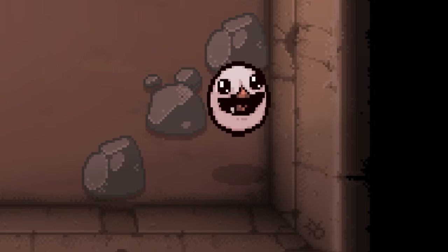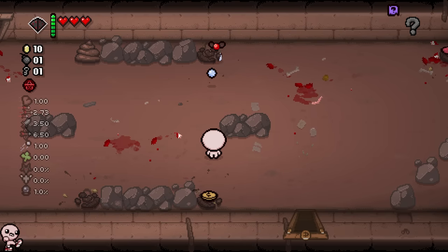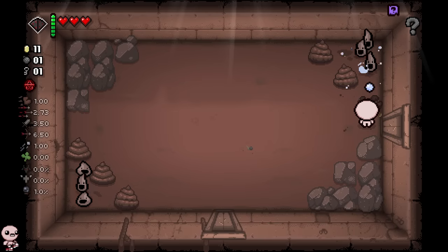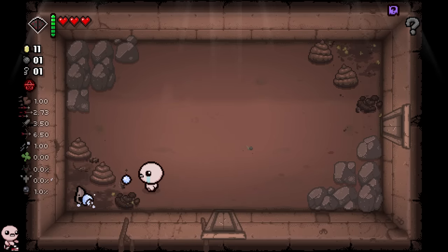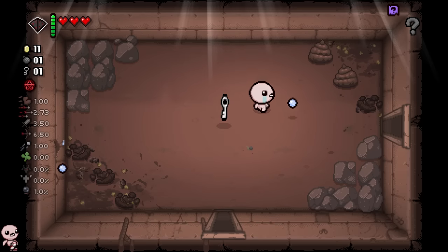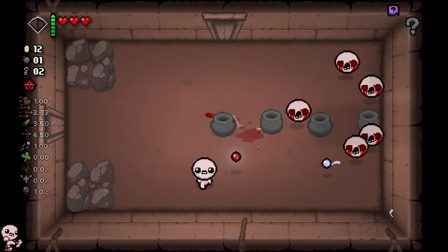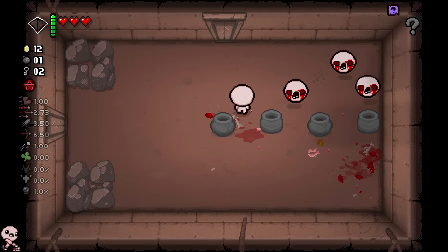There are two main strategies flickering in my head. One is probably the best way you can play. The second one is most definitely worse and I might die, but it sounds way cooler. I could either pick up everything and not spin myself down until way later — like stack a bunch of blood bags and on the chest get seven Brimstones — or I could just press spacebar every chance I get, which sounds like a hilarious adventure.